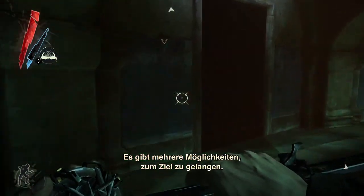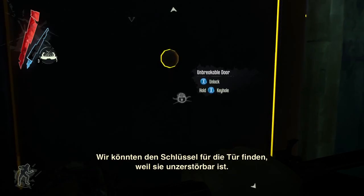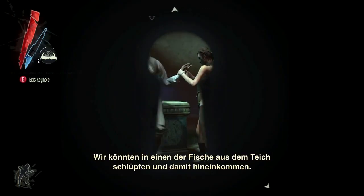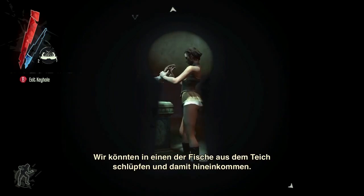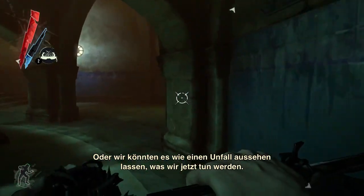There are several ways to access the target. One would be to find the key for this door, since it's an unbreakable door. Another would be to use a fish in a pond and infiltrate that way. The other way is to make it look like an accident — and that is what we're going to do here.